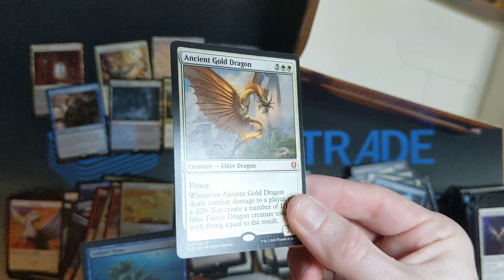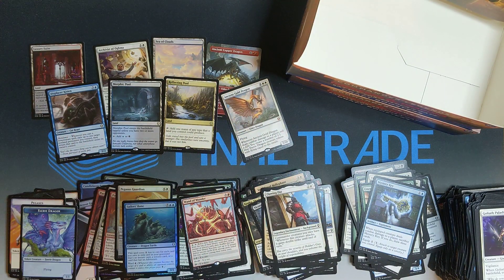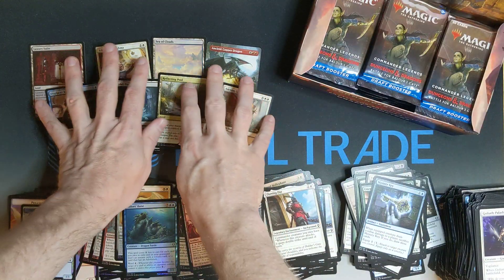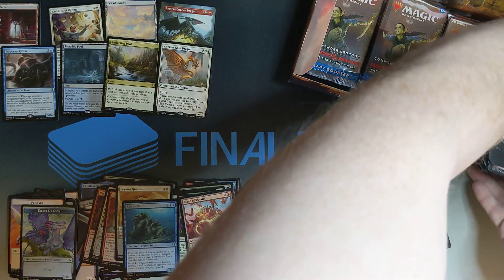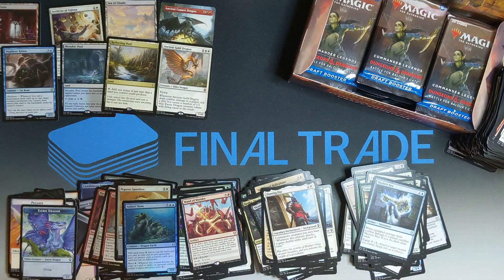Ancient Gold. Yes, doing really good. So that was definitely the best box yet — without a doubt. Let's scoot these over here and move the commons a little bit out of the way. They tipped over.